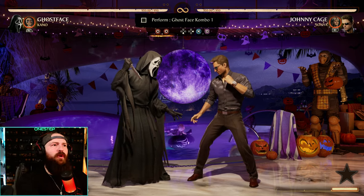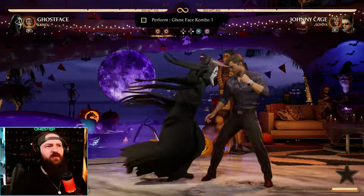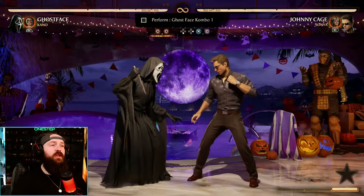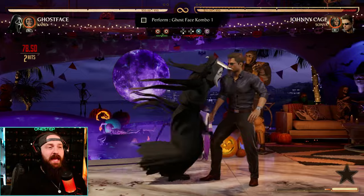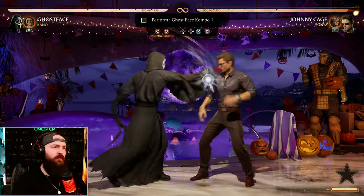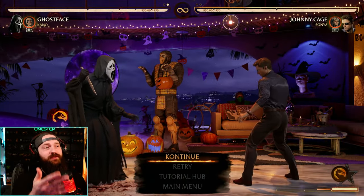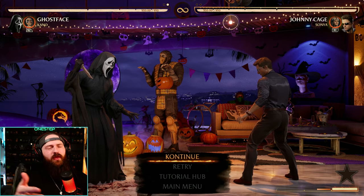Here's the very first combo. We've got 4-4, and then down forward 3, and then pressing 1, because down forward 3 is the running move, and during this we can press 1 or we can press 2. So 4-4, down forward 3, then immediately press 1, and that'll be one single combo. If you didn't already know, you can cancel strings into your run into another move. It's pretty cool.